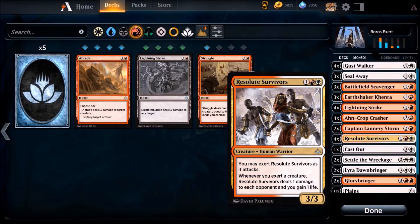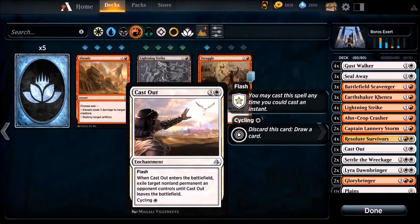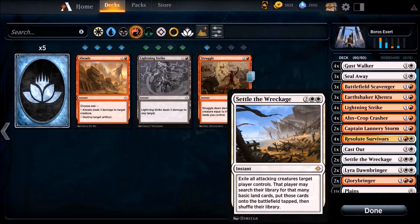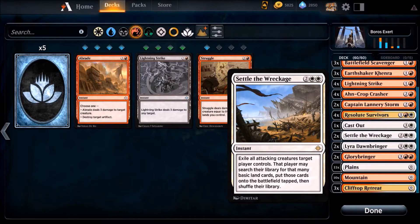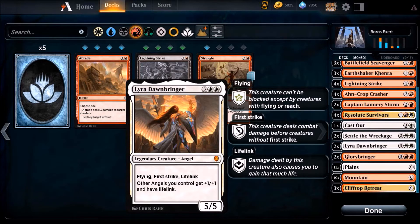Now we have our key card — it's really painful for the opponent. A lot of people don't handle this type of deck well because they haven't seen it before. We only have one Cast Out, for special cards like a god. And here's a surprise card: a lot of people don't expect this deck to play Settle the Wreckage, but oftentimes that card wins the game, especially against a lot of creatures. We can clean up the board.